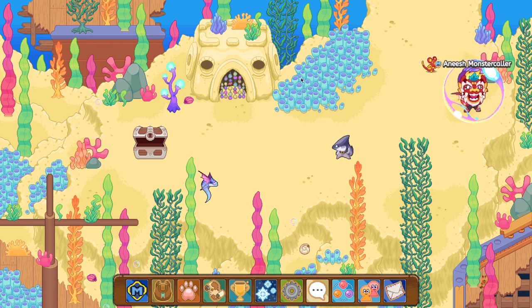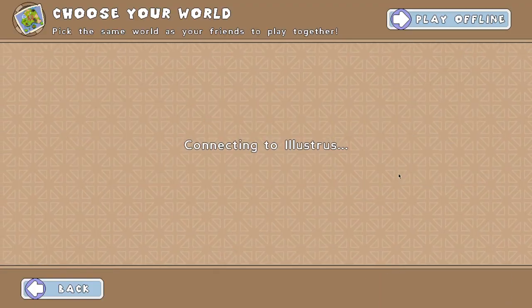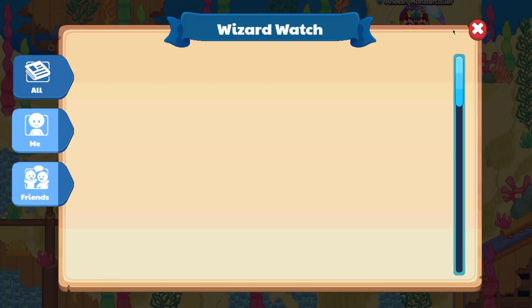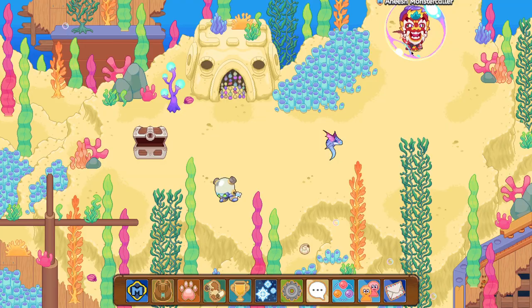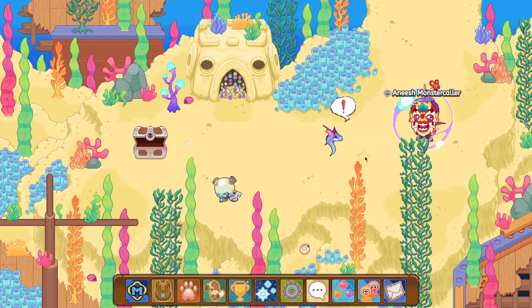Once you get here, you want to try to find a Funkeel. The reason is that Funkeels are paired up with Squibbles, and you can catch Squibbles from those encounters. If there's no Funkeel on your screen, use the refresh trick: log out of Prodigy then log back in. This refreshes the spawns so there will be new spawns at the exact same location. Keep doing this until a Funkeel spawns. I finally found a Funkeel — let's check if it has a Squibble paired up with it.